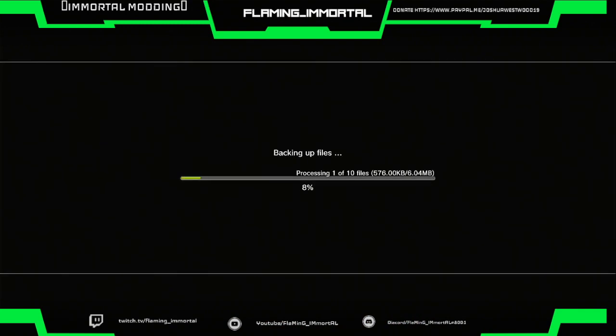Hit yes — it starts backing up the files. It's transferring the eboot and the SPRX files for you. Without you having to do anything, you just press yes and it does it all for you. That's a good thing about mod loaders — it can do that if you're a beginner.